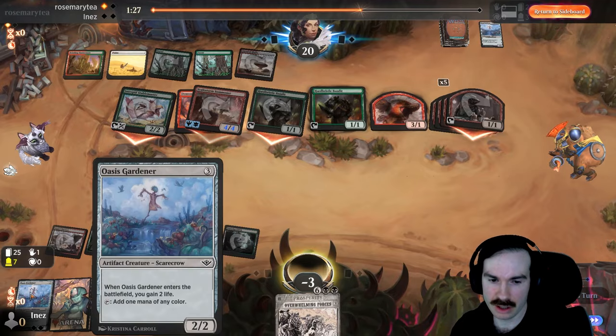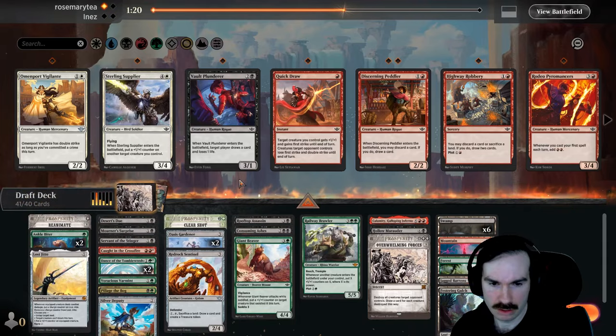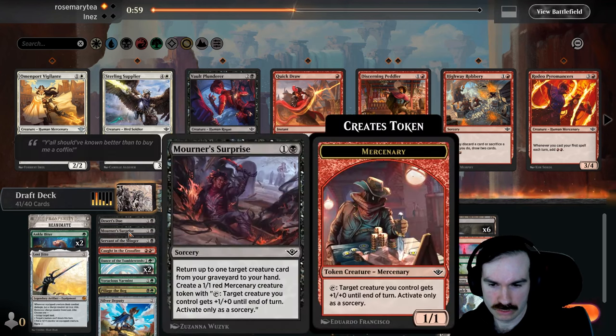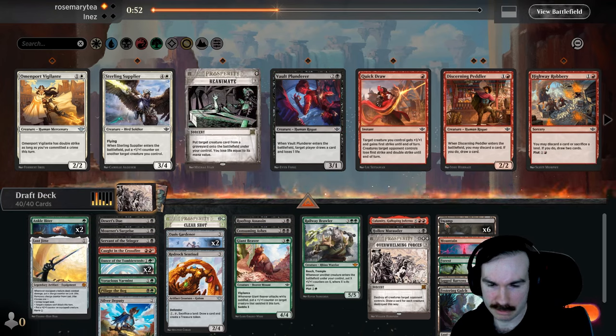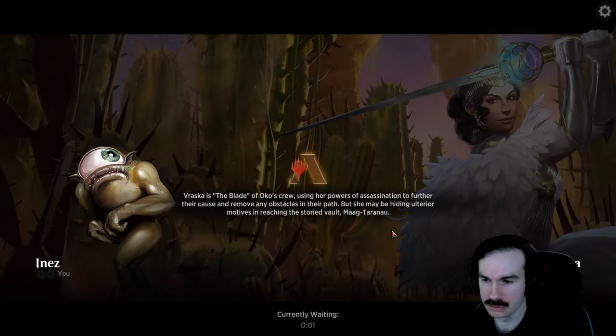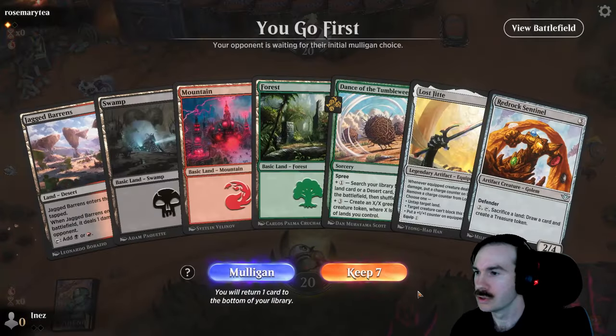Is it better than Mourner's Surprise? Probably in most instances. I don't know if I can afford to take the damage from Reanimate though. Alright, let's cut the Reanimate. Yeah, that's good. We get to go Barrens — I guess we can play turn two Jitte, turn three Dance of the Tumbleweeds, ramp, Sentinel equip — a decent blocker.